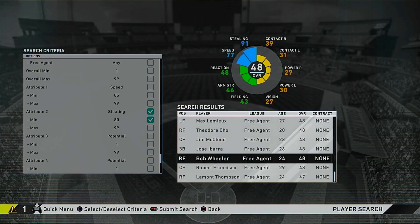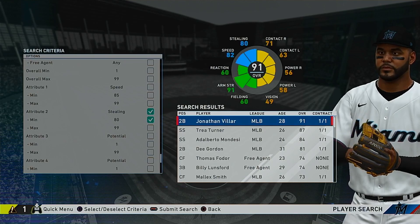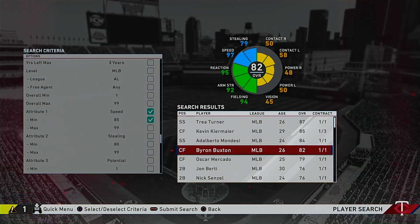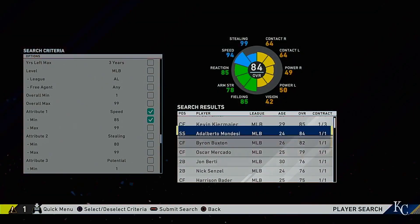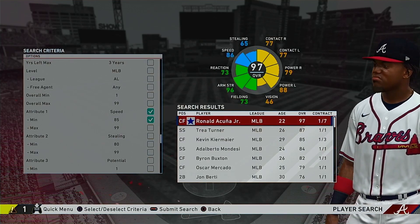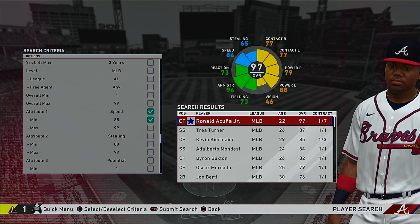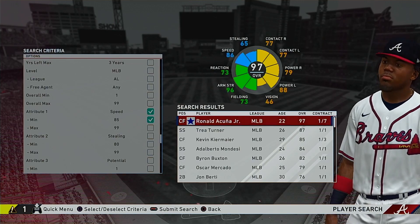So there you have it — all your top base stealers and fastest players in MLB The Show 20. The highlights being Trey Turner, Mondesi, Acuna Jr., Byron Buxton, and Tim Locastro. Those seem to be the best base stealers and fastest players for pinch run situations, or just overall if you're going for a quick, speedy leadoff hitter in franchise mode. That's where we're going to leave it — just a video to bring you some information on players to look for in your franchise. I'll see you next time. Peace.